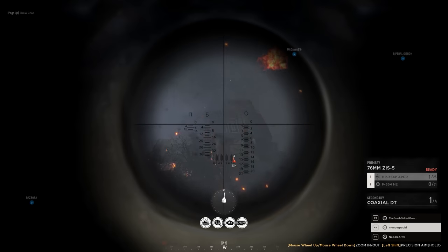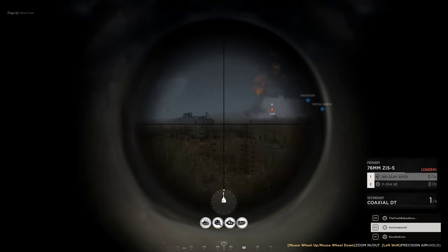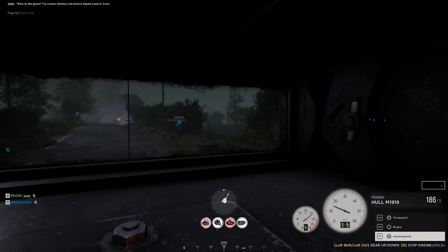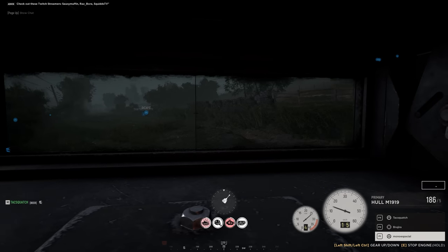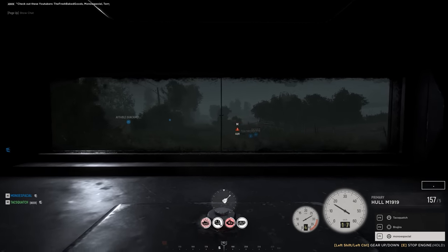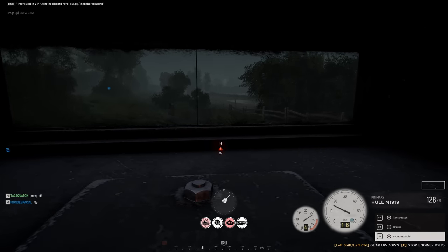I can't really say the same thing for either Foy or Purple Heart Lane though. Foy plays almost exactly the same as the day version — there's really not much difference in terms of how much visibility you have, and Purple Heart Lane is still Purple Heart Lane. The night cover gives you a bit more wiggle room when flanking, but again, the visibility is very similar, and I would like to see both of these maps with a denser, deeper fog, especially Purple Heart Lane. I think it would suit the atmosphere of that map a lot better and it would change the way it's actually played.